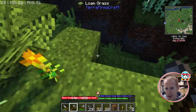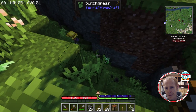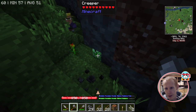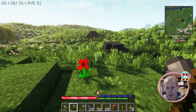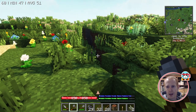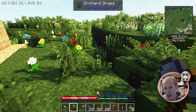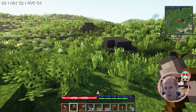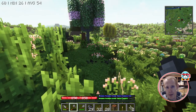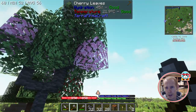If you interact with the villager, they've got some trades depending on their profession. There's a creeper blocking the view so I can't tell which profession this one is. Trading with villagers is definitely late-game stuff — not something we'll be doing much of in the early game.